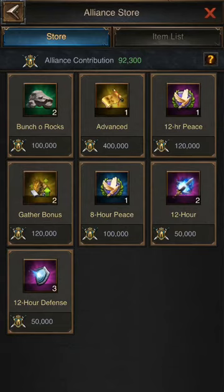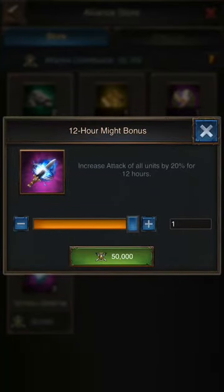For those curious about the bunch of rocks — I used to think you'd have to purchase like 50 of them, which would be 500,000 points, but it turns out you can just purchase one and you'll get 1,000 rocks. For those curious about how to build a resource pile right outside your base on the world map, I can make another video on how to do that.